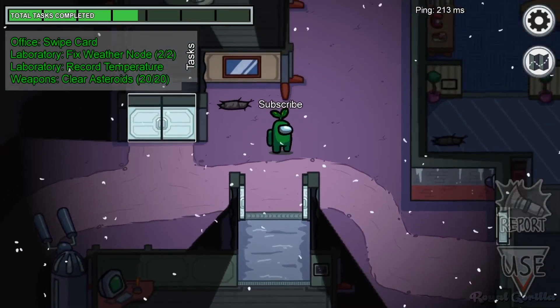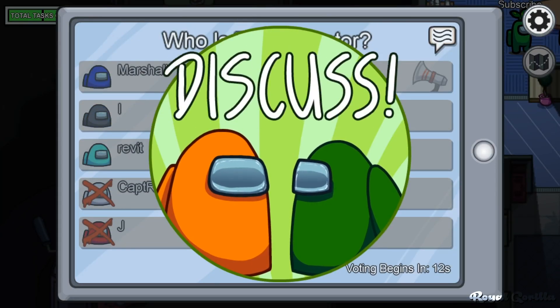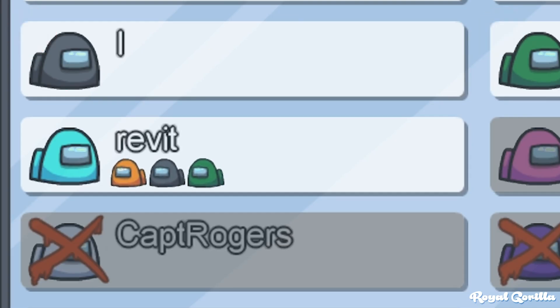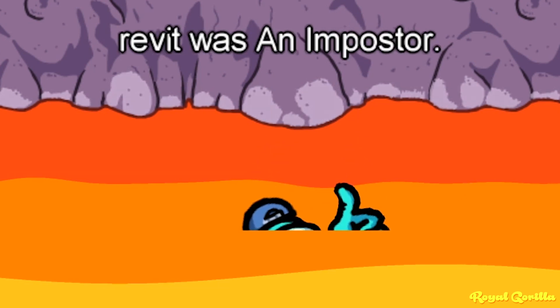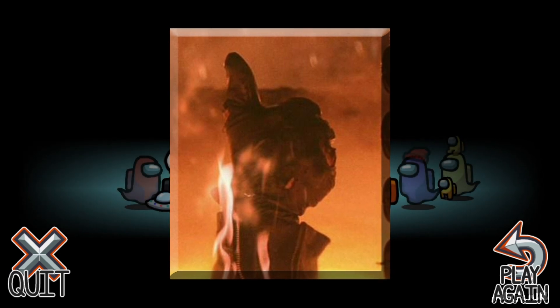We've covered so many Terminator 2 Easter Eggs at this point, you'll no doubt expect what's coming. On the Polus map, when an unfortunate crewmate or imposter gets voted out, they have the chance to raise a thumb up as they sink into the lava, referencing the T-800's death at the conclusion of Terminator 2.